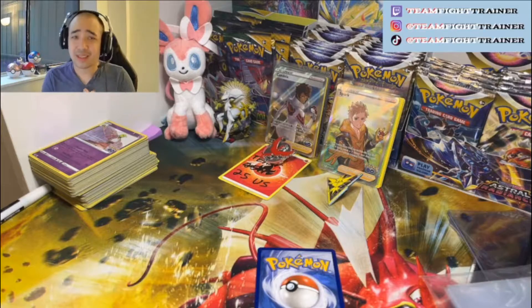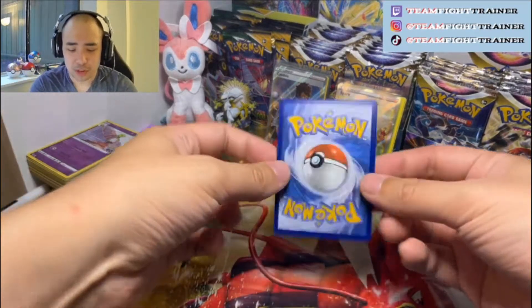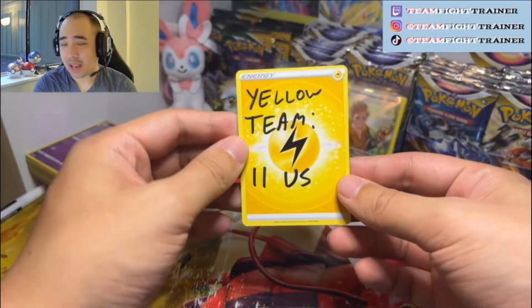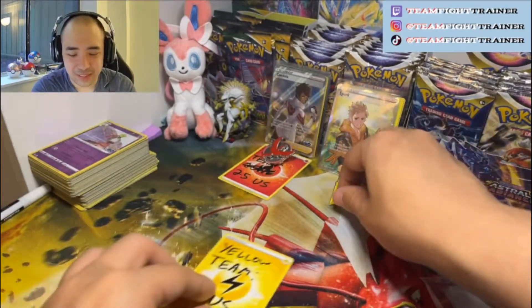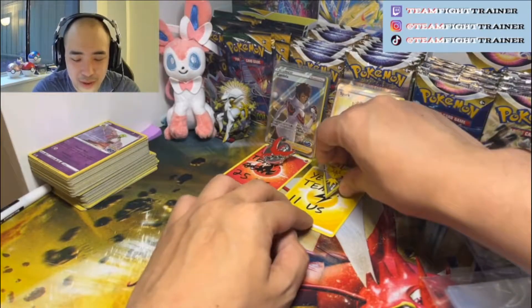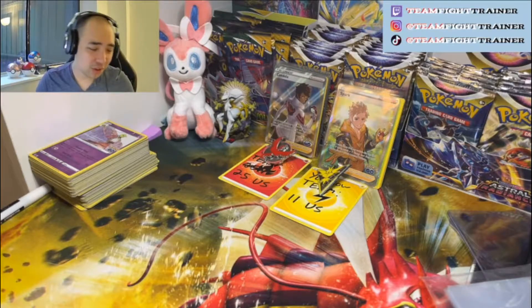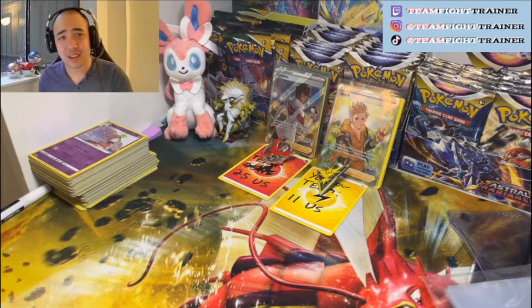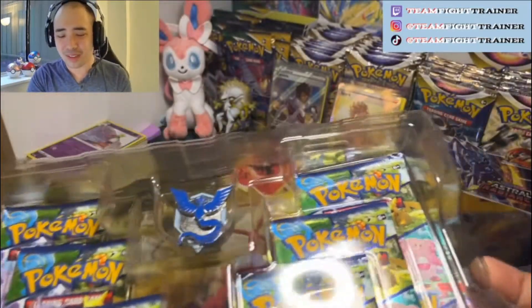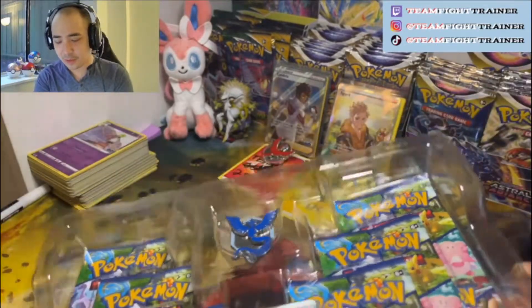Let's see the results of that last one. We pulled exactly $11 from that last box — not very good, roughly around $13–14 Canadian. We lost quite a bit on that. We had no real hits other than the Professor's Research, which is great — it's a Full Art card I don't have to chase anymore. But with prices like this, I'm just better off buying the rest of the set myself as singles — not immediately, because the prices are going to go down a little bit.